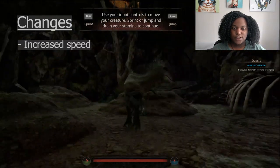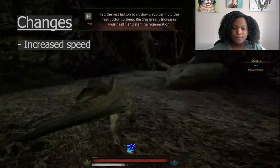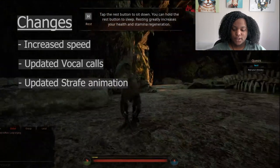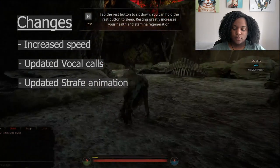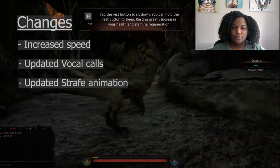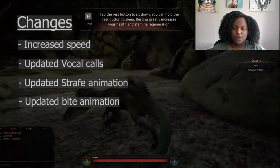Other things that changed: they increased Concavenator speed. We already checked out the new one call, which didn't change that much, but it was updated. They changed the strafe animations for Concavenator. The bite animation was changed — I'll show it to you when I get it.